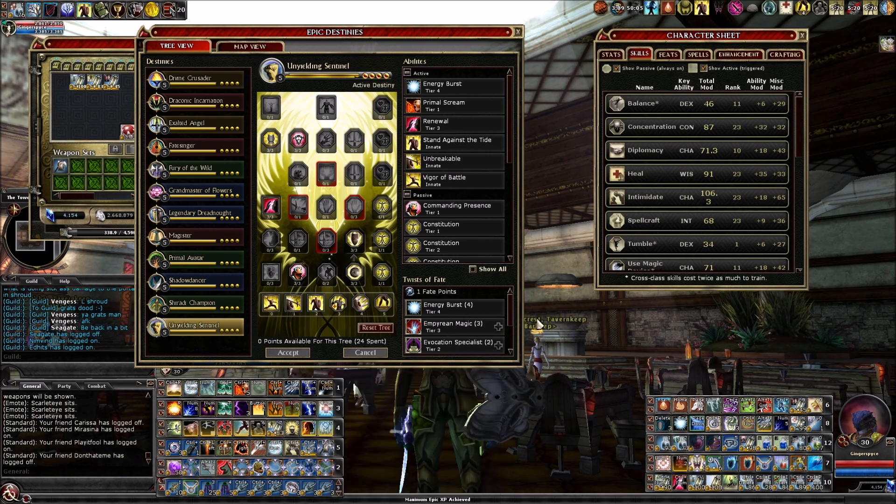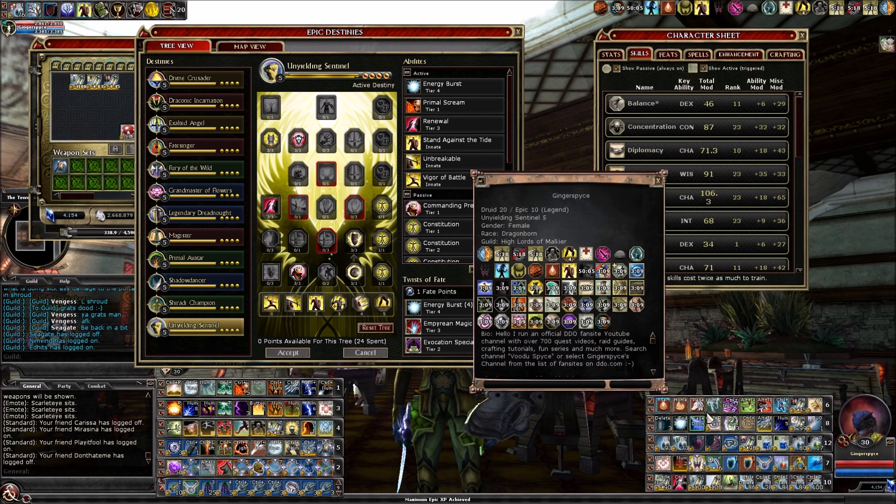The next source is a Throne Room ship buff — that's the little crown icon. It says plus three guild bonus to bluff, diplomacy, haggle, intimidate, and listen.